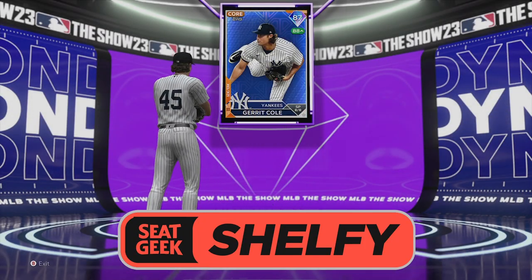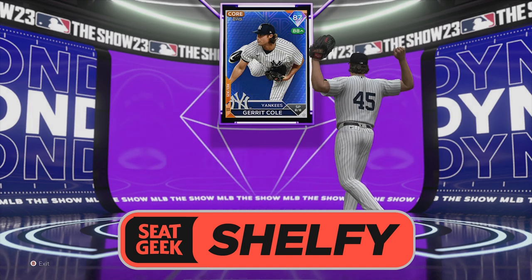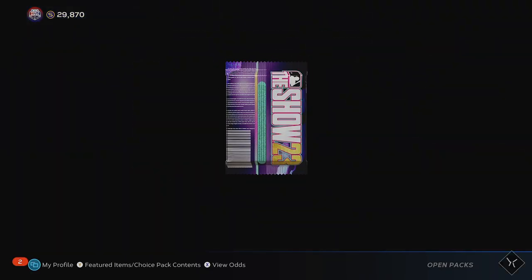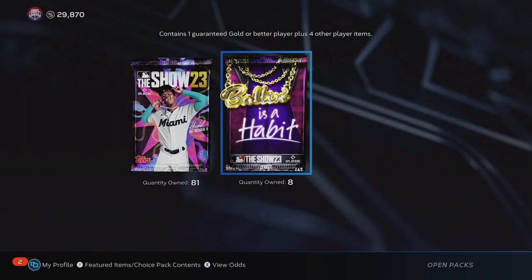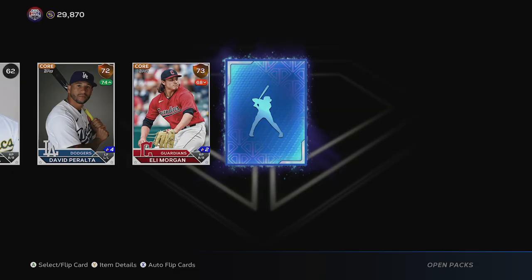It's Garrett Cole! Garrett Cole says use code SHELFIE for 20 bucks off at SeatGeek — go to a Yankees game. Nine more Ballin' Is a Habit packs, then we're going to throw Fernando Valenzuela on our God Squad and jump into a Ranked Seasons game. Diamond number two!